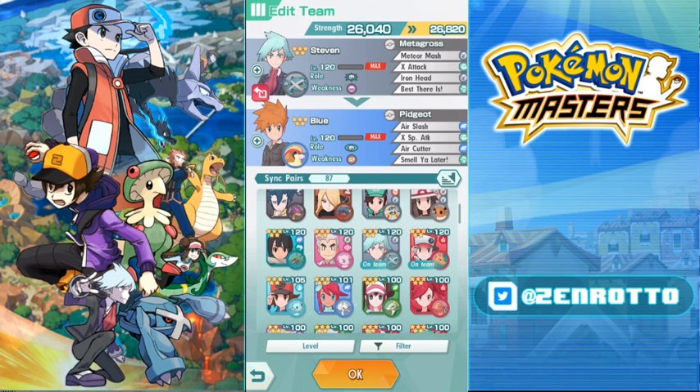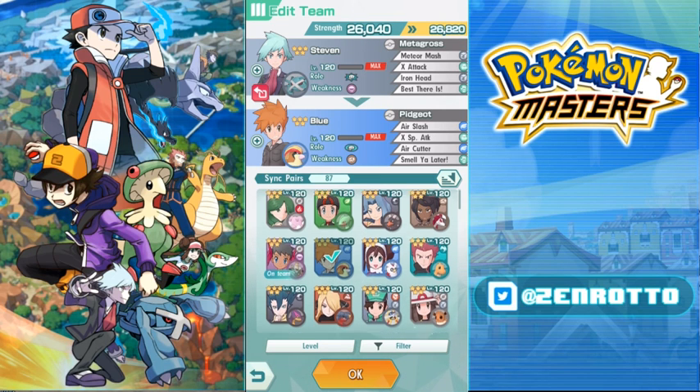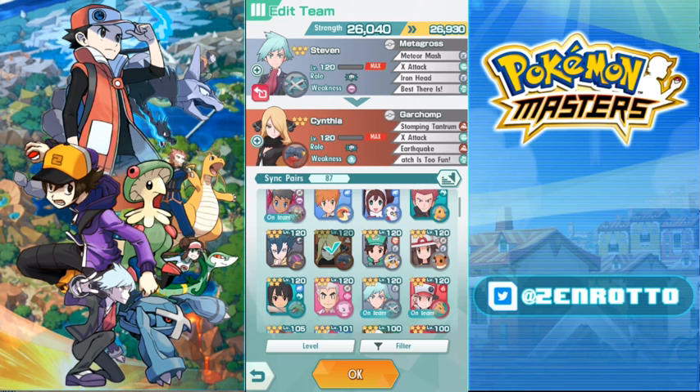Generally, if you're doing the buff-passing strategy, you want someone in the back who benefits from all those buffs. Special attackers like Blue and Karen don't get value from the attack buffs that Leaf or Phoebe pass. Torkoal can pass it on but has no way to KO itself, so it's slow. I generally shy away from special attackers in the back and go for Steven or Cynthia.